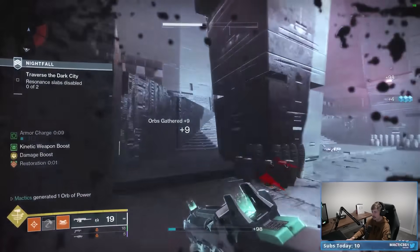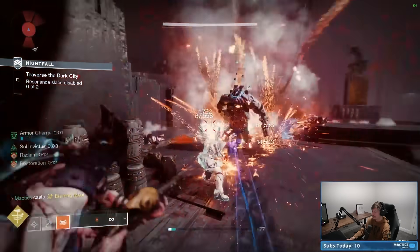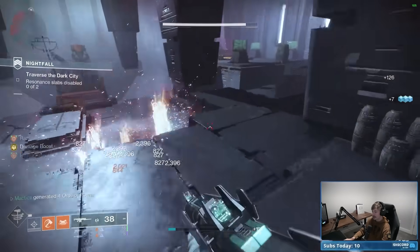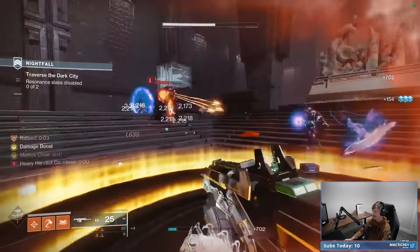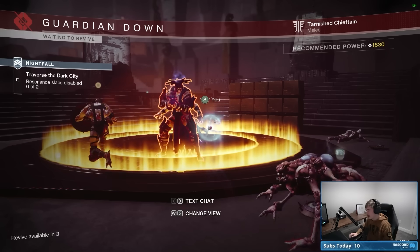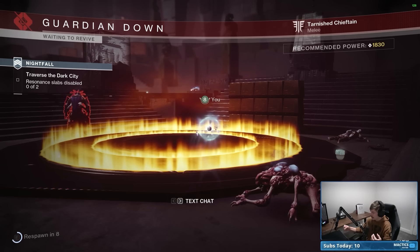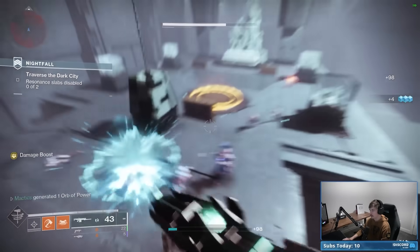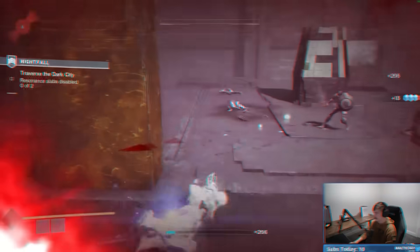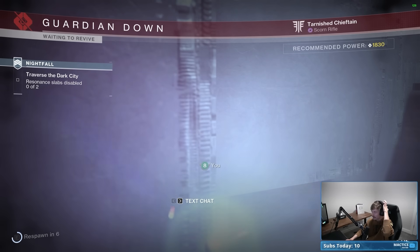I really should have put Towering Barricade on. You know what, I kind of like Ember of Mercy — it gave me Restoration there. Something I'm noticing: I don't know if I'm messing up or if the slide is a little finicky, because sometimes when I slide and do the melee ability it just does my regular melee instead of Consecration. I think you need to let the slide go for long enough — if you try to activate it right at the beginning of the slide, the game doesn't register that you're sliding yet. Let me test this theory.